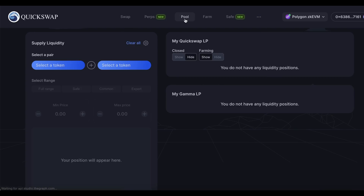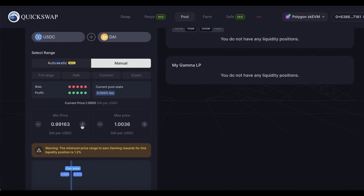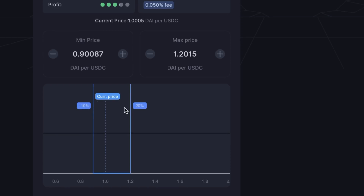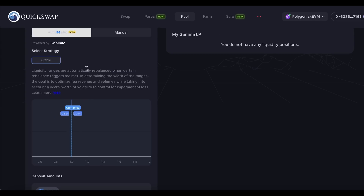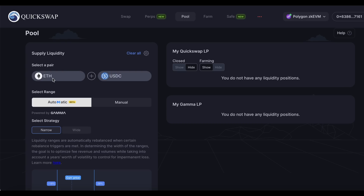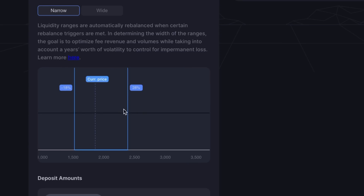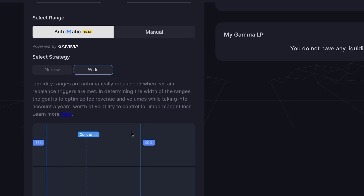Once you've swapped your tokens, head to the pool page and deposit your pair. There are strategies to manually change the prices where you provide liquidity, which changes the spread of both tokens' prices. Personally, I find the risk-reward ratio of manual settings unfavorable, so I'd stick to automatic — the protocol knows the safest choice. For stablecoin pairs, you want to see a very tight spread. For volatile pairs like ETH/USDC, there will be a spread in the liquidity range. Depending on your risk appetite you can choose narrow to play it safe, or wide for more fees but higher impermanent loss risk.